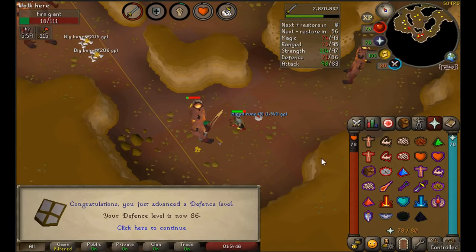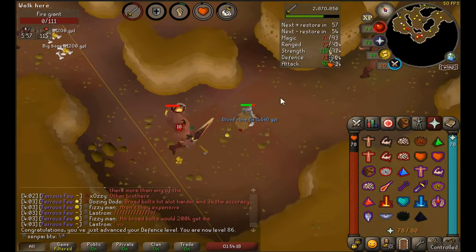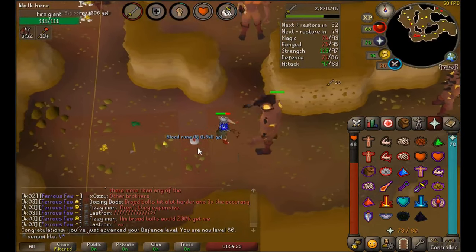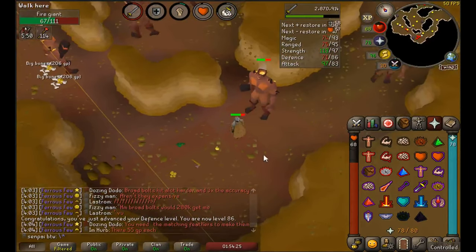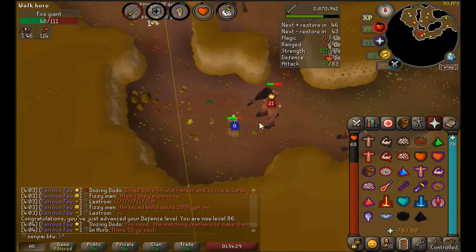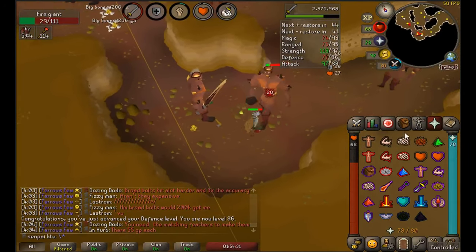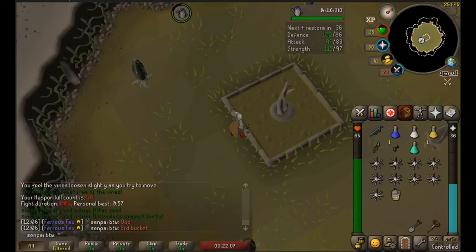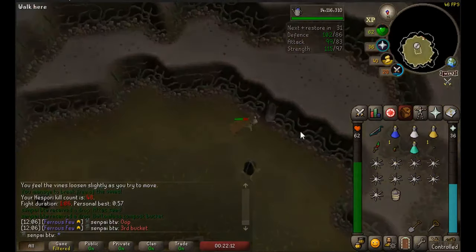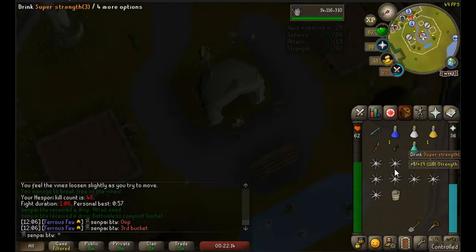There's 86 defense. I've been doing a lot of raids recently and don't have a clip to show for it because I haven't gotten anything. I should start recording every single chest in case we get something. I wasn't going to record this one but it's a third bucket - I already dropped one, I'll probably drop this one too for some money since it's worth a bit.